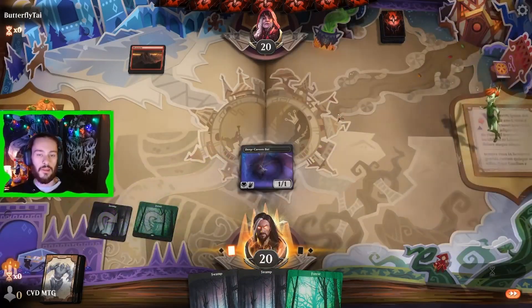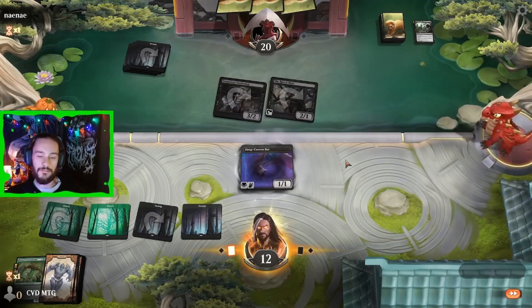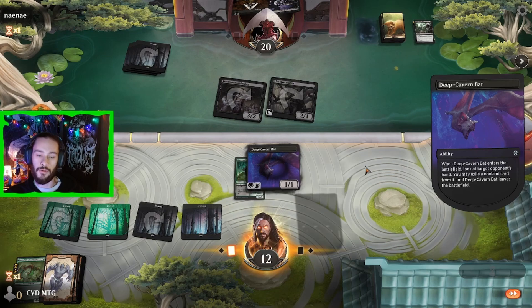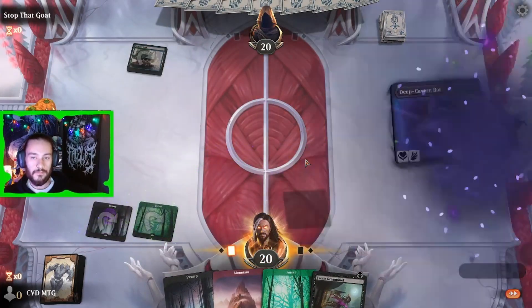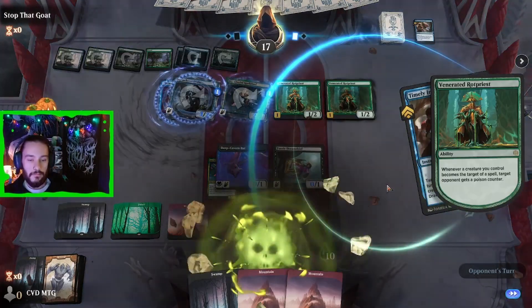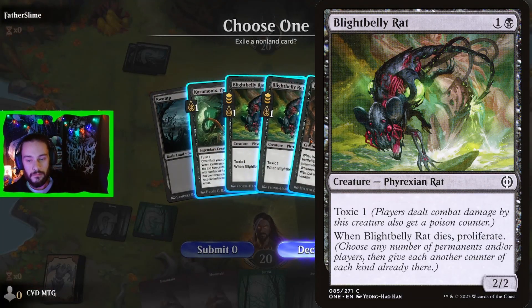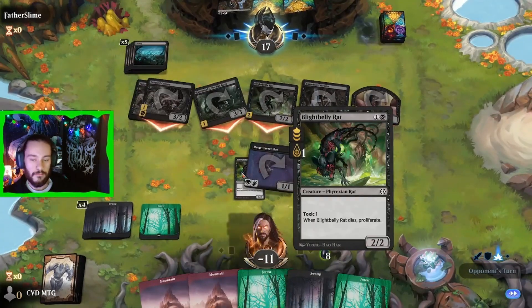The following game grabs us an Obnixilis, a great card to pressure the opponent's life total, as we fall to a flurry of hits from fairies, dwarves, and devils. Game five, we find a Mosswood Dreadknight — a Golgari Beater and personal favorite of mine. This round we die to a house and its inhabitants as we move to game six, where we find an Ivy. We get poisoned out fairly quick and move on. Game seven, our bat finds some rats — a Blight Belly Rat, to be specific. This opponent managed to win with damage and poison counters, so hats off to them.